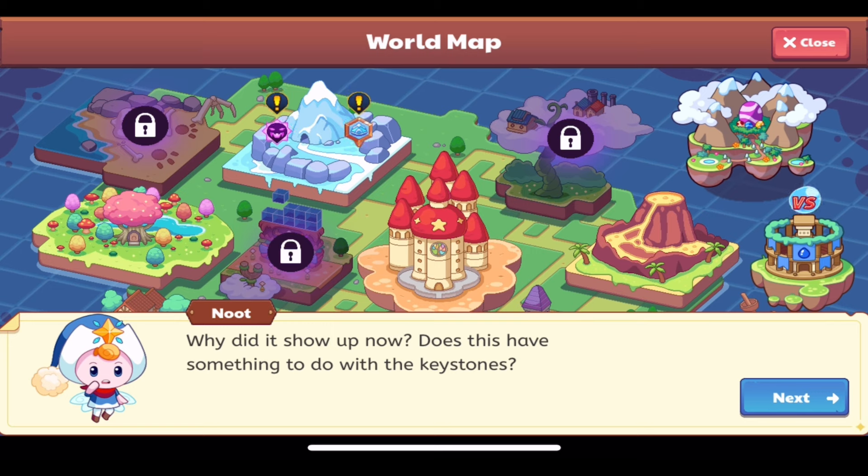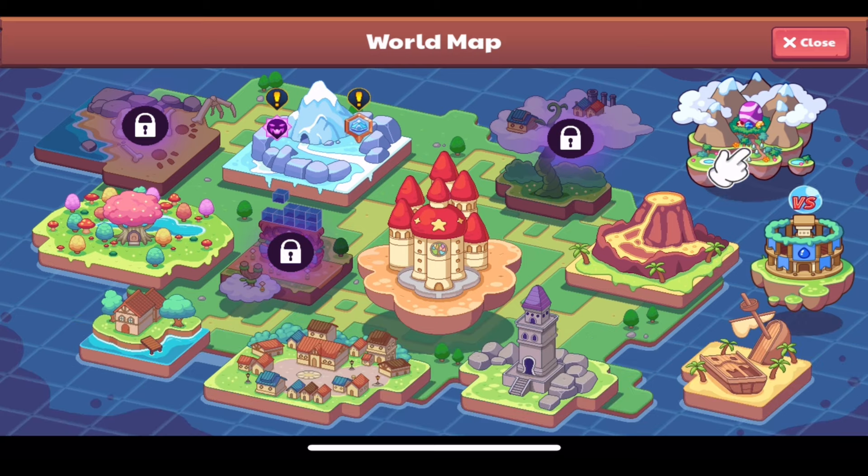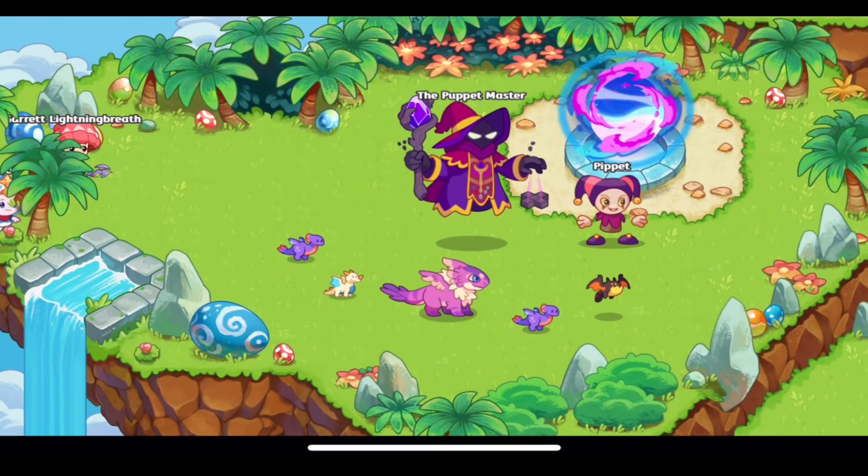You know what happens if you've already defeated the puppet master: the puppet master and Pipit regroup in the earth tower, the puppet master has new robes, and then they go to find the dragons as the next part of their plan. But you can still enter - let's see what happens.